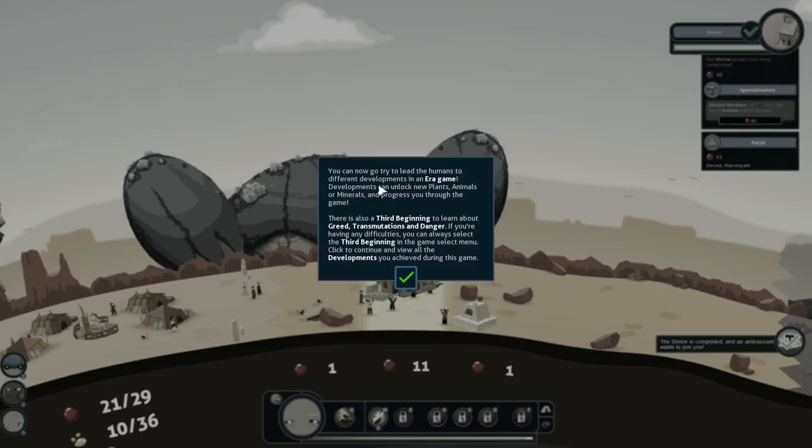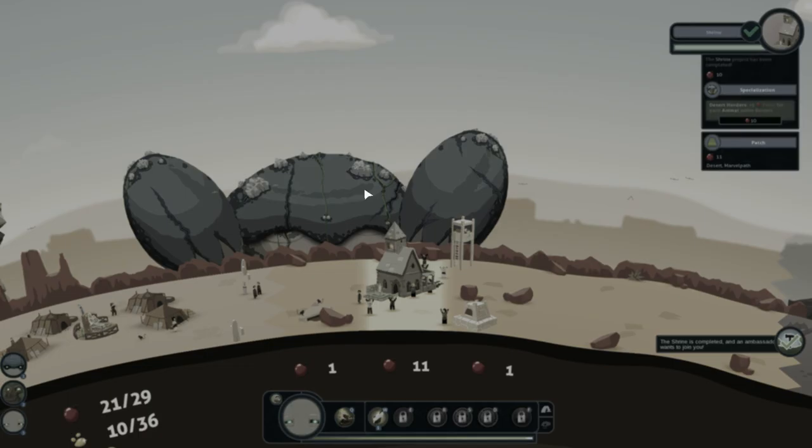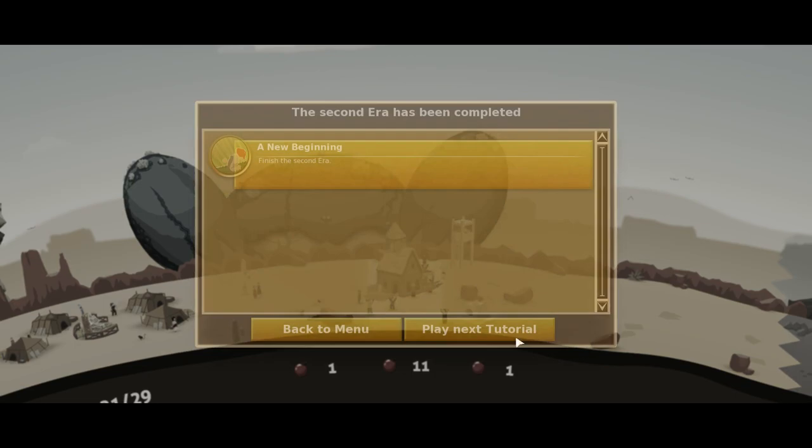Time for slumber has come again. From here, if you're just playing the game for the first time, it will allow you to go and do an era game — that's as far into the tutorial as you have to get. But I do want to do this third beginning, which is the final step of the tutorial. So let's play the next one.